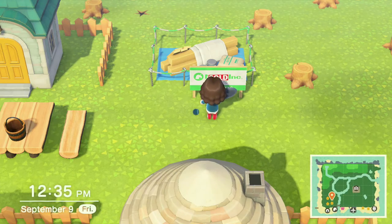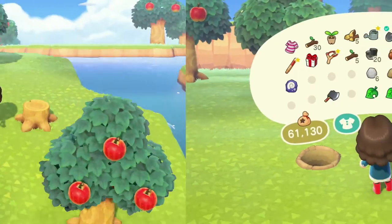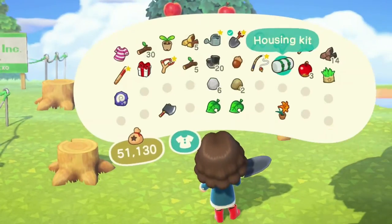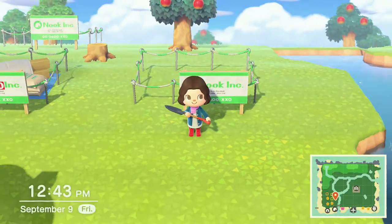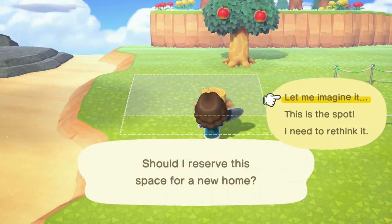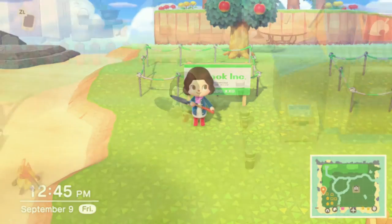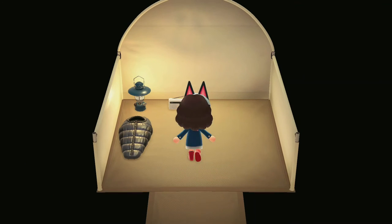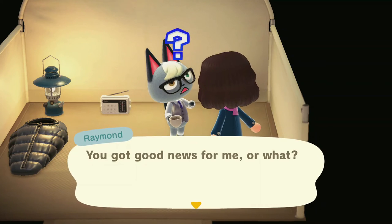When I was done with that, I went back to resident services and was given four more plots to build — it's almost time to go villager hunting. I then went back to the campsite to let Raymond know his house was being built and he had a place to live. Welcome to Mistletoe!